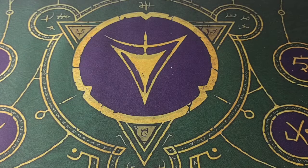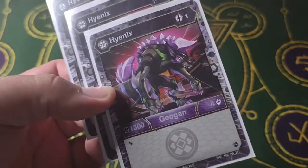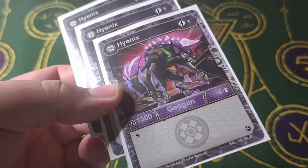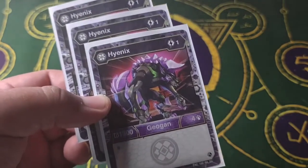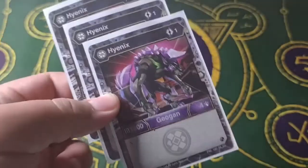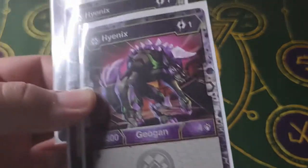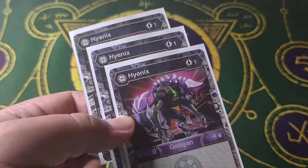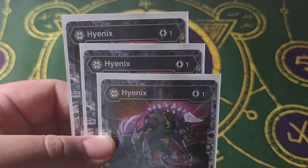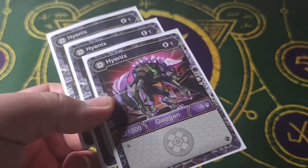Starting off with the Geogon, I've got Darkest Hyenics — I have three of them in this deck. It's one cost, 1300B power, four damage, and Shadow Strike. Currently one of the best Geogon in this game right now. I don't actually have a lot of re-rolls in this deck, so technically my Geogon are my re-rolls. If I miss with my Bakugan and I got a Hyenics, I can pay just one cost turn one. If I land on a Magic Shield, I can get up to 1950B with Shadow Strike, dealing four damage right off the bat.